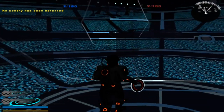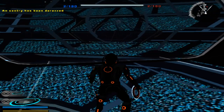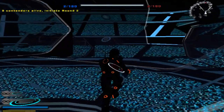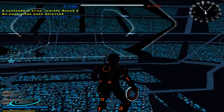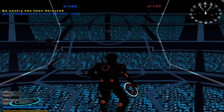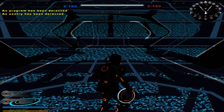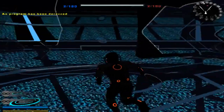I guess I miscounted — that was actually 7, now it's 8. 8 contenders alive. Initiate 2nd round. Looks like I'm going against an ally this time. Okay, that was easy — he had no health anyway. So we just got to wait for 4 of them to die and then we can move on. It'll say 4 contenders are alive, initiate round 3. Gotta say, even though this is not the final version, it's still fun to play.